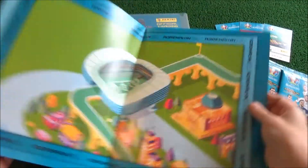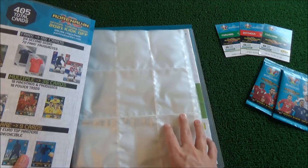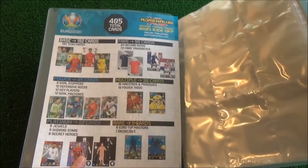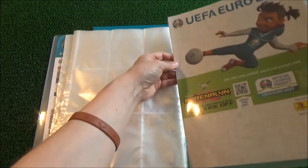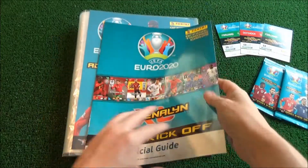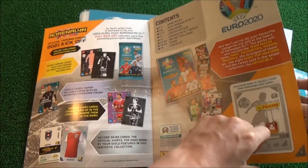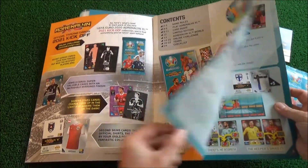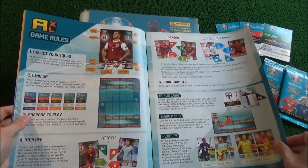Not bad. If you're playing the game, this can come in handy. Nice illustration there — the stadium. And this is the binder — here's the binder, that's the first page of it. And here is the game guide — we'll have a look at this, a quick flick through.